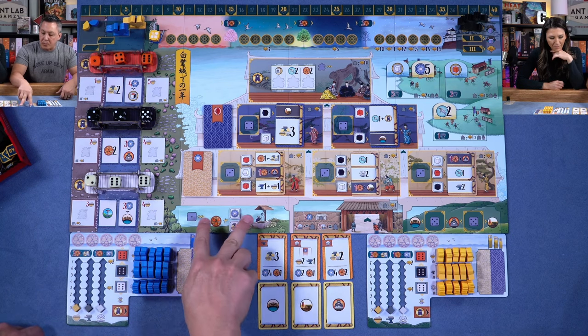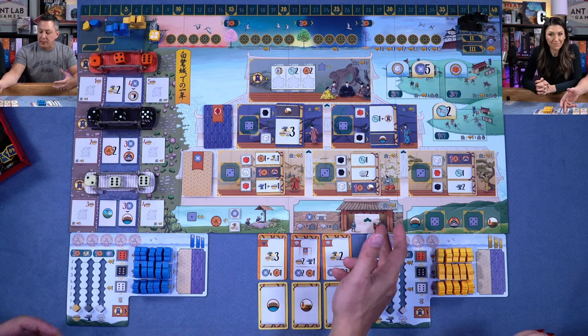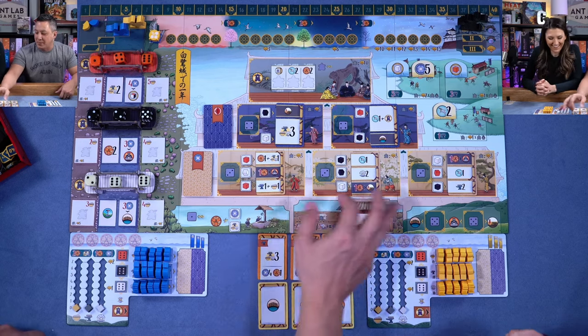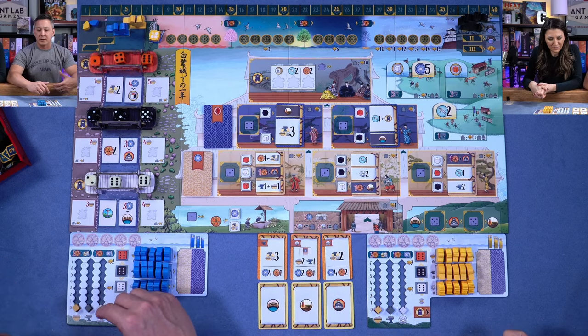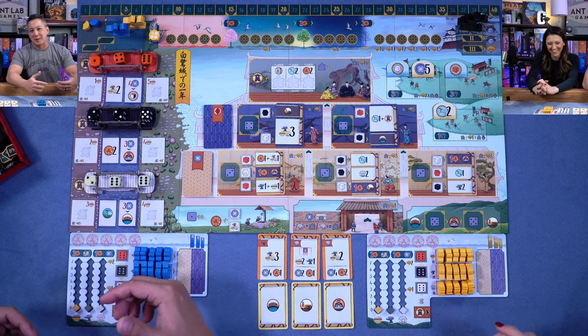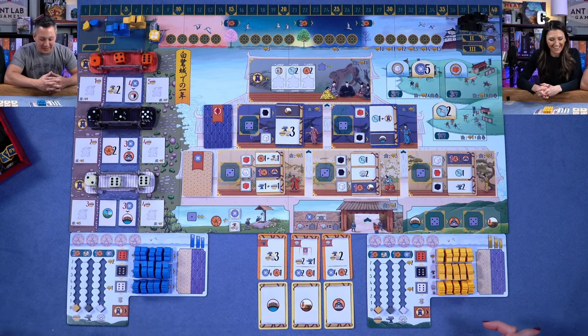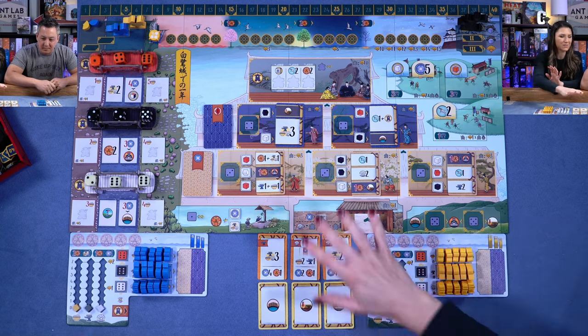Over here we have the well, where you get some resources. You have the gates — you can't get into the castle without first having your characters go up to the gate. Over on the right, we have what's called 'outside the walls,' where if you don't really have an appointment, you wait outside until you get one. These are actions you can take more efficiently by other means, but if you're stuck, that's where you go.